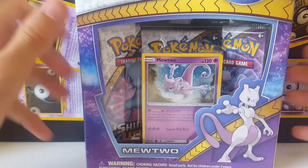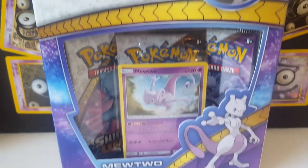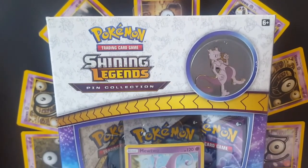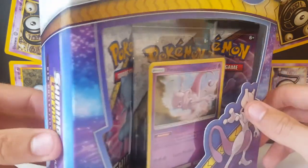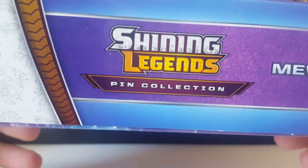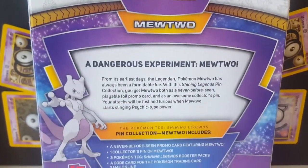What's up guys, Pokemon J back with another video. Today we have the Mewtwo Shining Legends pin collection. These have been out a little while now and I haven't opened much Shining Legends whatsoever — in fact there's no Shining Legends on the channel. I have opened this particular box previously off-camera and I did get a Mewtwo GX, but it was just the regular GX. Today hopefully we can pull the Mewtwo GX secret rare.